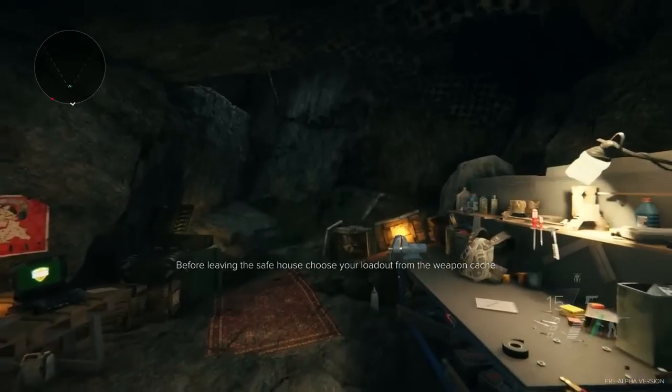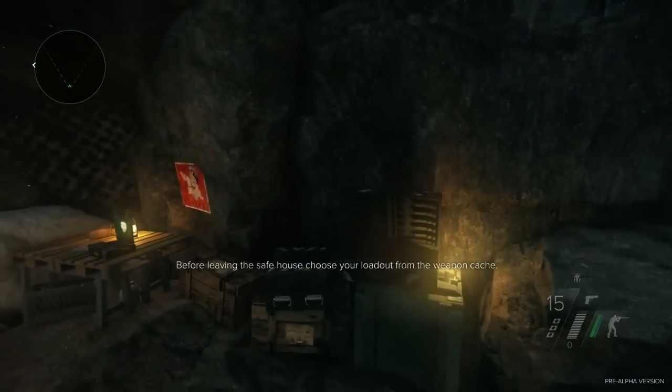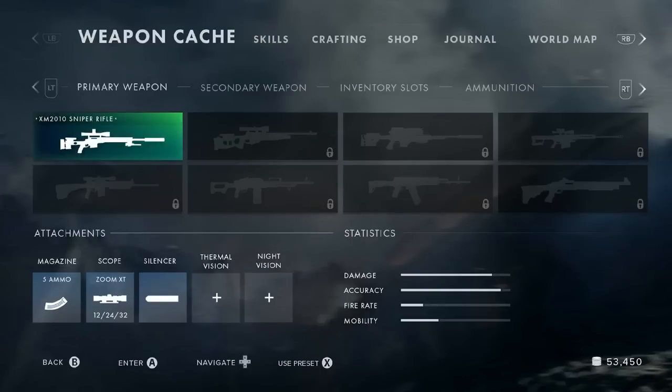When you unlock safe houses, you can fast travel from one to another. This isn't teleportation — time does pass. But the conceit is that in an open world, we know you can safely move from one safe house to the next. So here we are in another safe house.